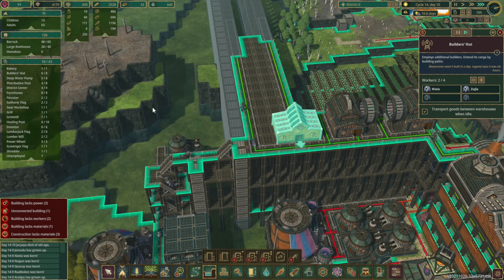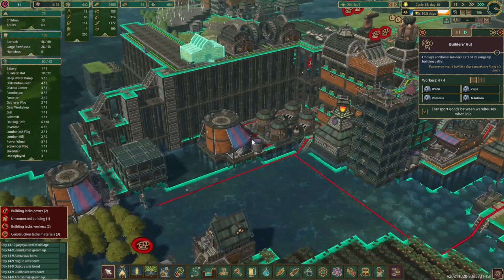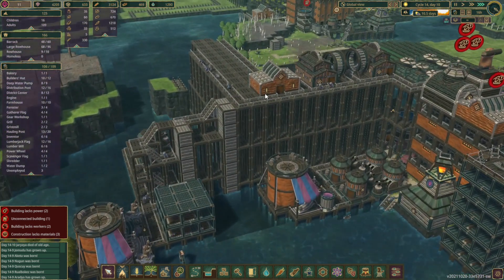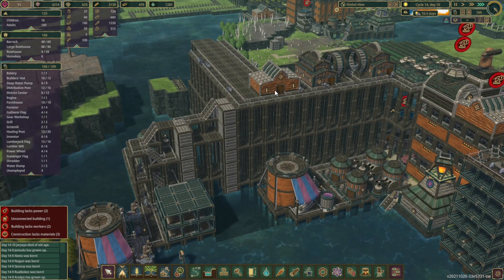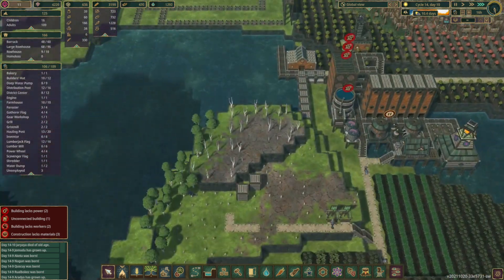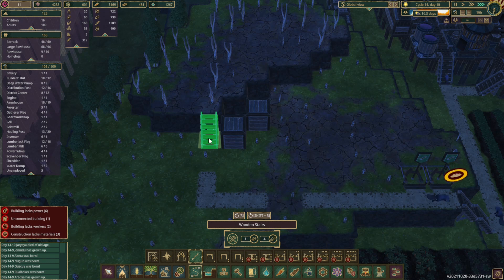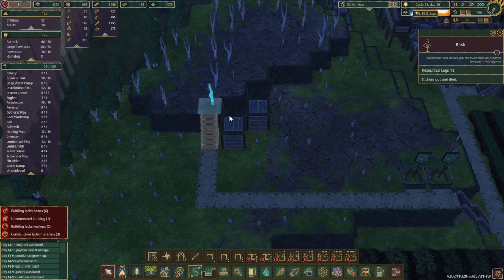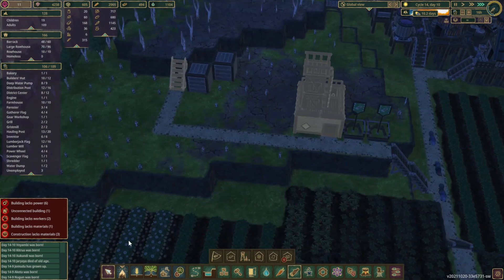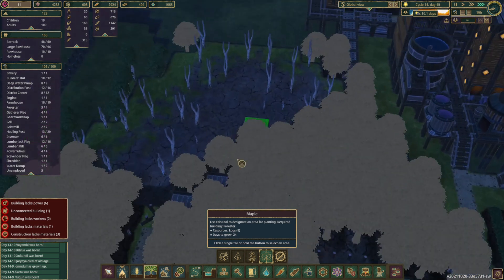These extra workers — we've got unemployed beavers, exactly what we want. We had seven unemployed beavers for a minute there, and immediately by adding two, we went to three. I'm a little confused — maybe they went somewhere else. This is ready for our staircase. Let's get that in and get our remaining path, and let's get a forester in here. I'm thinking we're just going to immediately start with the actual maples in here.